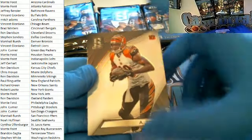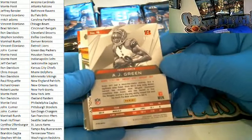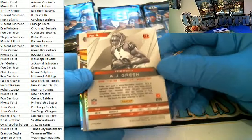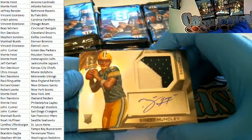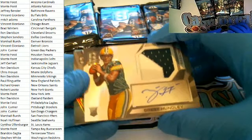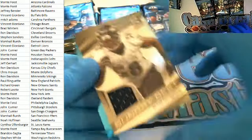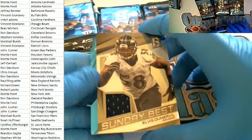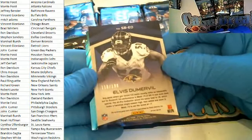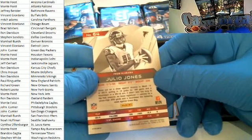AJ Green right here for the Bengals, Cincinnati — Brad W., 4 of 99, very nice. Brett Hundley right here for the Packers, two-color patch autograph, Green Bay — John C., 90 of 99. Sunday Best Elvis Dumervil for the Ravens — Jeff B., 118 of 199. Julio Jones blue cut set right here for the Falcons, 12 of 35 — going out to Monty F.